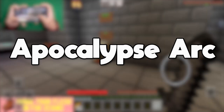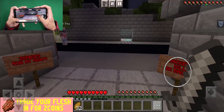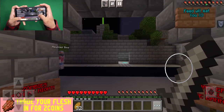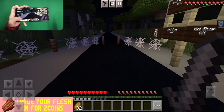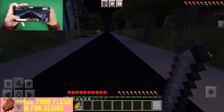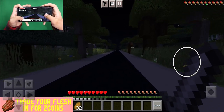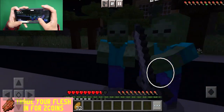Next up, we have the Apocalypse Arc Realm. Believe it or not, this is a realm dedicated to all about zombies. Essentially, you are taken to a city, and at nighttime the zombies will spawn in. What you've got to do is kill as many zombies as you can, and you can actually go ahead and trade their flesh in order to get certain items. And we already found some zombies over here.